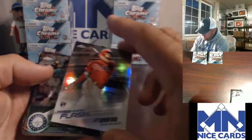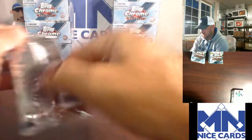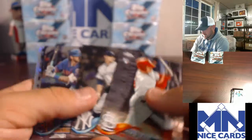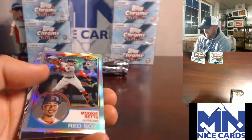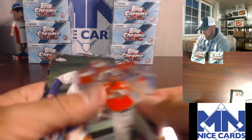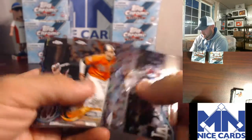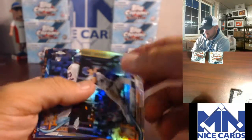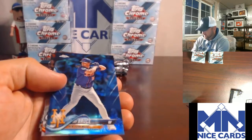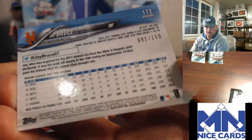Here's a JP Crawford insert. We won't go this slow the whole time — I just like to kind of see what we're working with. O'Neal, Robertson, Urena, Verdugo Refractor, here's a Mookie Betts — those cards are cool, 83 Topps. Conforto Refractor, Dominic Smith Refractor. This J. Bruce will be numbered — J. Bruce to 150.